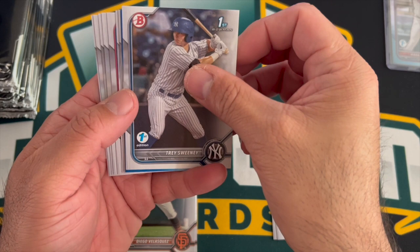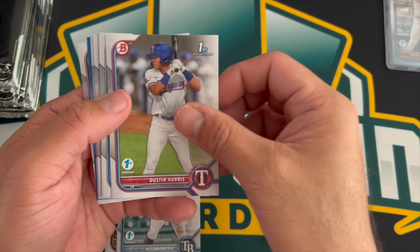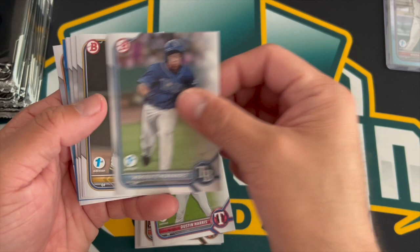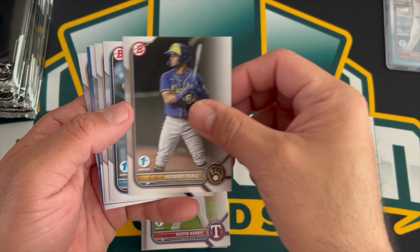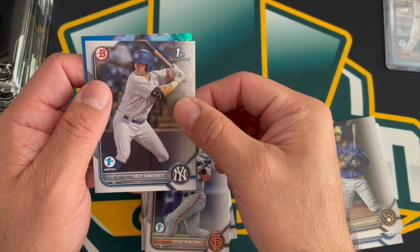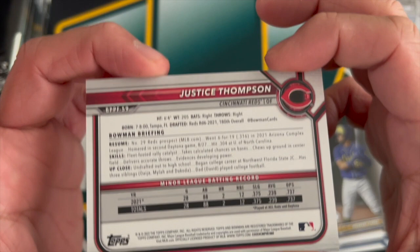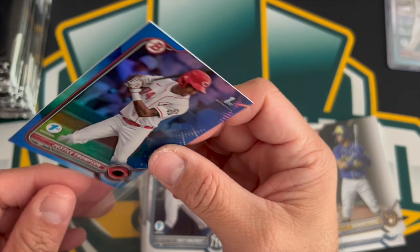Second pack — Cooper Kinney, Alejandro Pie, Dustin Harris, Herberta Hernandez, Brady Allen, Vera, Trey Sweeney first, which is nice. Also Justice Thompson — Justice is round 6, 180th overall pick of the Reds.